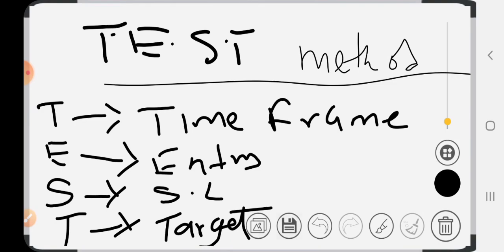This TEST is the only test you need. If you pass this test, as long as trading is concerned, you are good to go. This is a test you must pass to be profitable in this financial space. You must pass these four things — the TEST method — for you to be a profitable trader. It's very simple, so let's go deep one after the other.